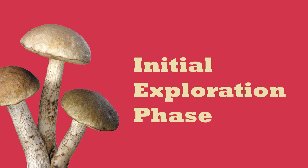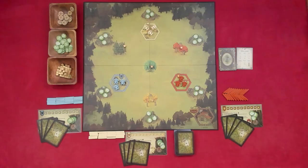Before anyone takes their first turn, there is an exploration phase. In this first exploration phase, it is important to make sure that you are placing your gatherers on spaces that you will be able to access on your first turn, so don't get too greedy just yet. Each player in turn order must place all three of their gatherers on the board. The best options are the spore cave closest to your colony, or the mushroom.